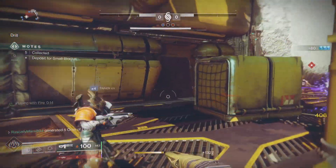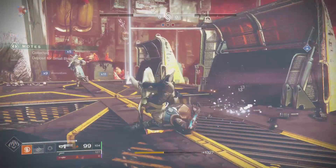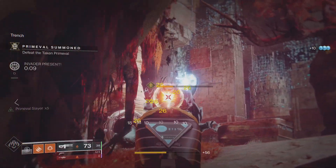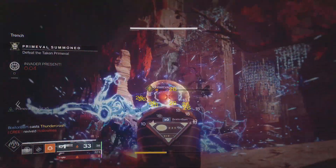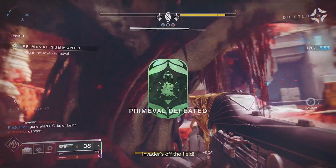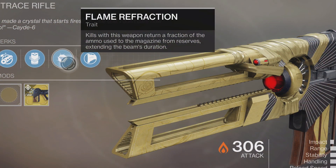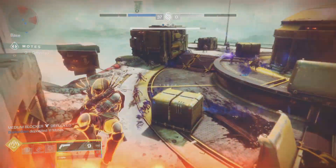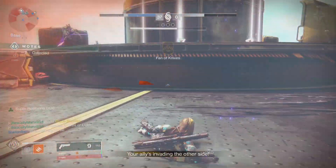Now do you see what we're going for? Having something like Prometheus Lens, constantly dodging, having Dynamo activating, giving you a little bit of super energy. Finally getting your super off, having Shards of Galanor giving you your super back, topping your super off by simply dodging. And Prometheus Lens also gives you the trait Flame Refraction — kills with this weapon return a fraction of the ammo used to the magazine from reserves. So it's not a bad PvE weapon. The only issue, even in PvP, is that the ammo economy for trace rifles is terrible. But for PvE, it's perfect.